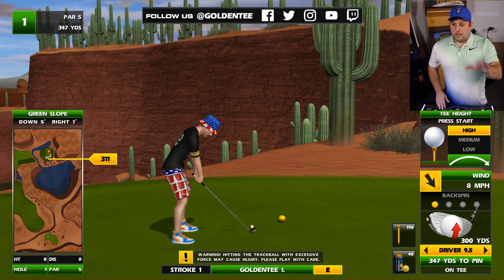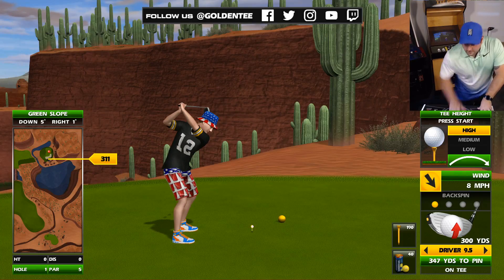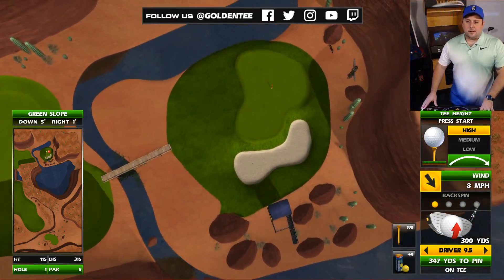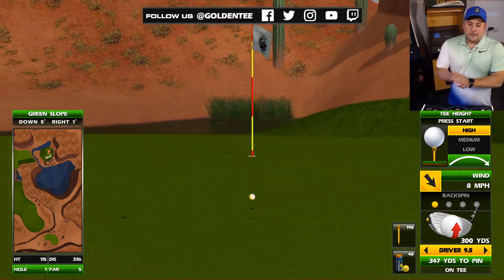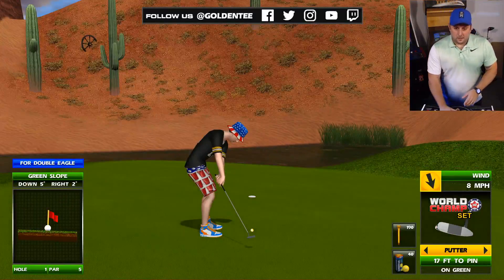I'm going to get going because I don't want this to be 20 minutes long. You see the whole Rattlesnake Ridge drivable par five — and this is very, very drivable. That's very drivable. Good start. So I'm going to tap this in for double eagle and that gets our little video off and running.